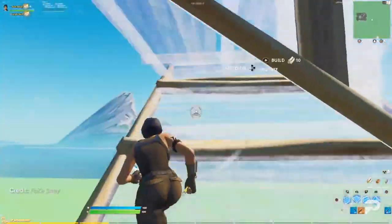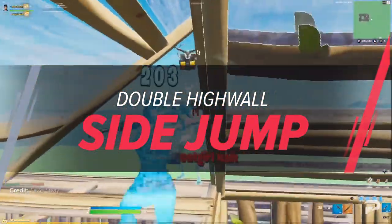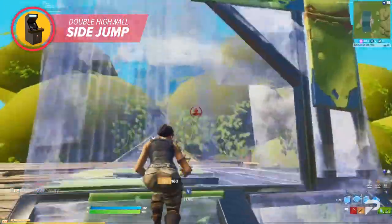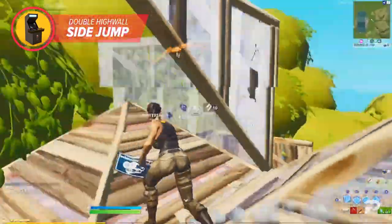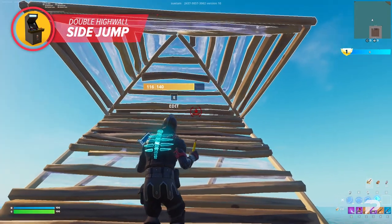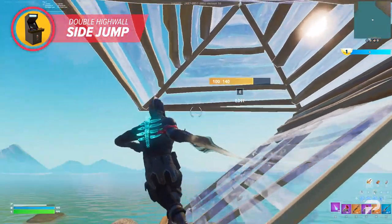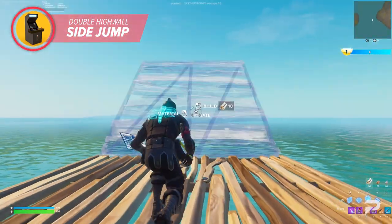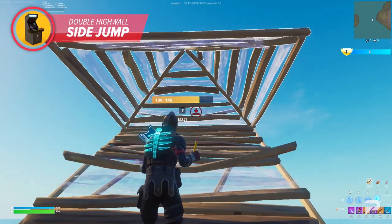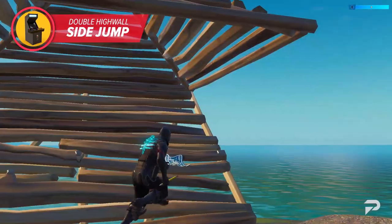The next retake is very similar to the one we just showed you, however this one requires you to be slick with your double movement. The double high wall side jump is slightly less mat efficient than the regular high wall side jump, but it's much more versatile and really allows you not to slow down your momentum if it fails. To do the double high wall side jump, position yourself exactly like you would with any other side jump — just make sure you're in a full sprint, otherwise it won't work.